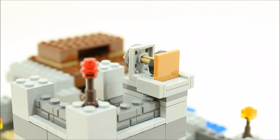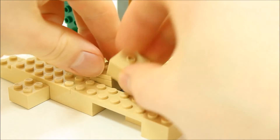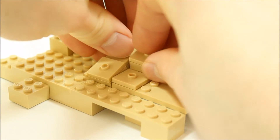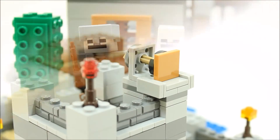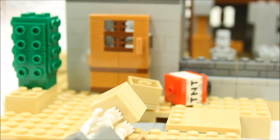The piston mechanism launches four sand blocks to create an explosion and is easily reloadable — it's the same mechanism seen in the Snow Hideout set. Use the play feature again and again to blow the skeleton mob sky high and defend the outpost.